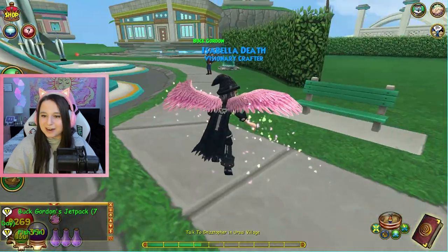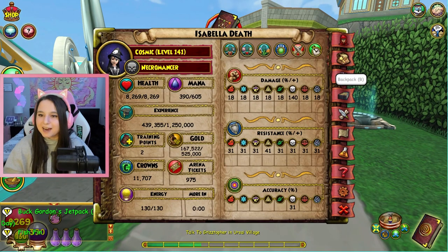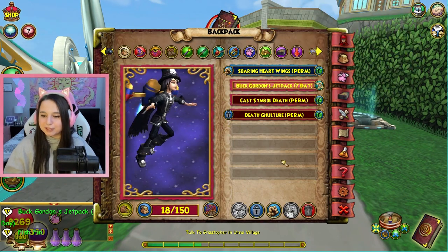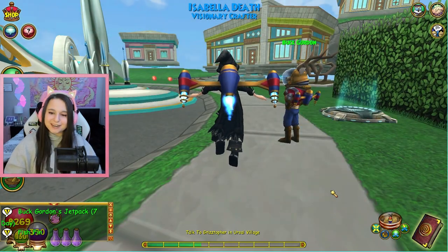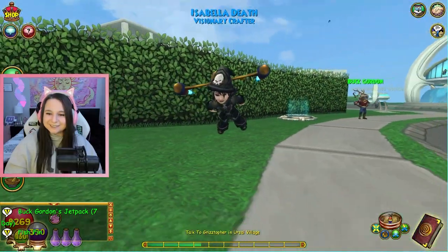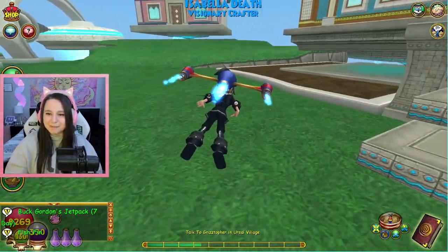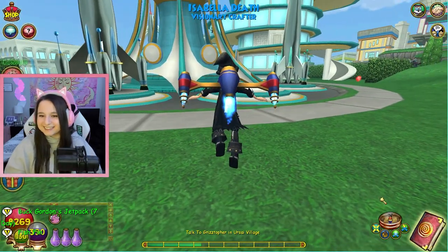If you guys can't already tell, I am right next to Buck Gordon here in Lemuria. I was hoping that he would give us some good luck. I at least got a seven day to be able to show you guys what this mount looks like. Look how cool - look at Isabella zooming across. That's cool, I really like that mount.